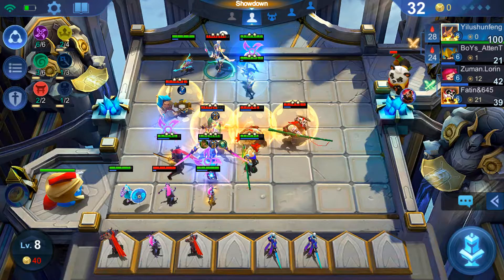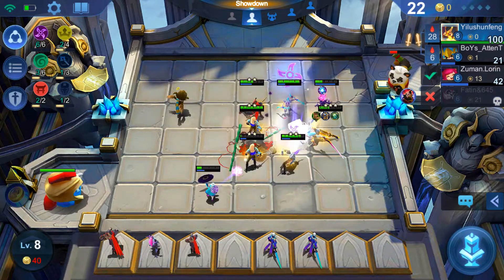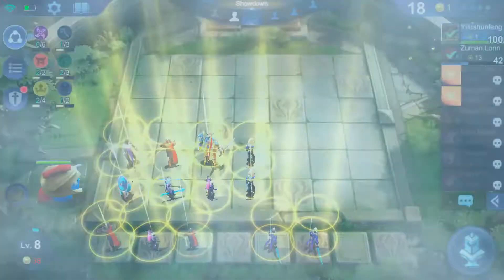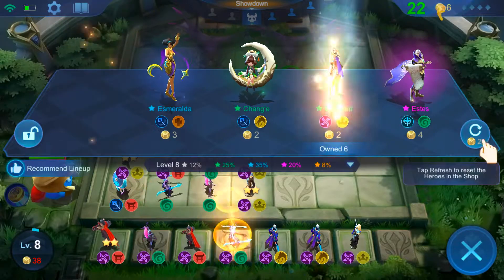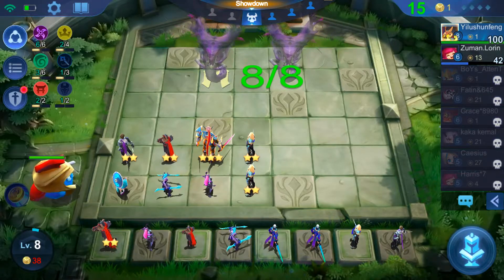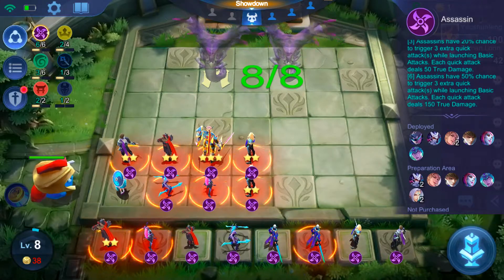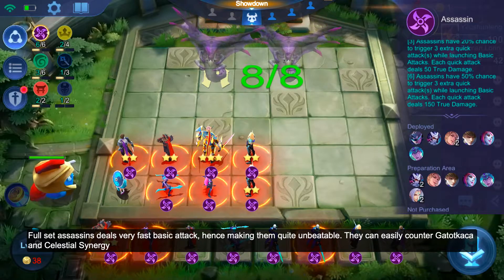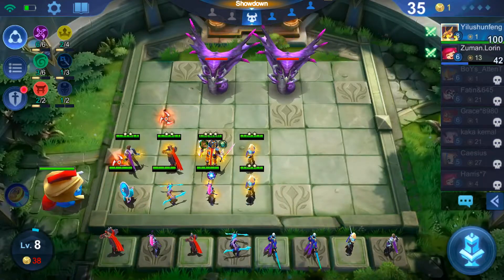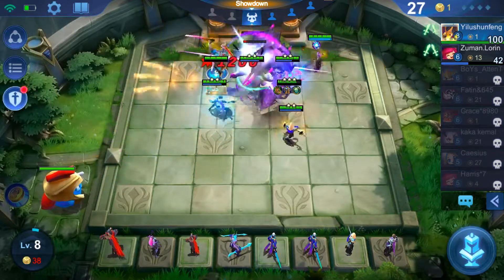Someone here knows how to play — that's the Guardian synergy. Guardian is very tanky with super high defense, making them very strong. But since I have the full assassin synergy, it's much faster. Assassin can deal 50 extra quick attacks, so my attacks are super fast. Even though their defense is very high, they can't land hits on me as fast as I can land hits on them.